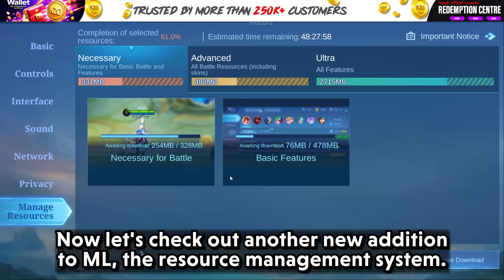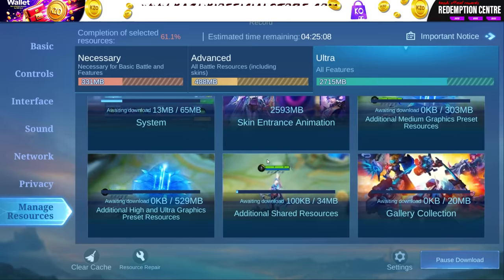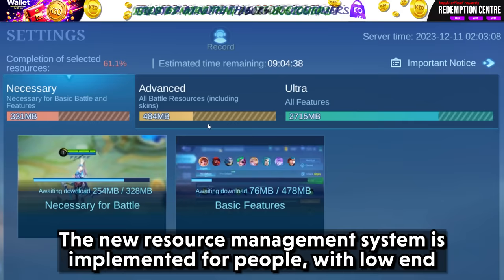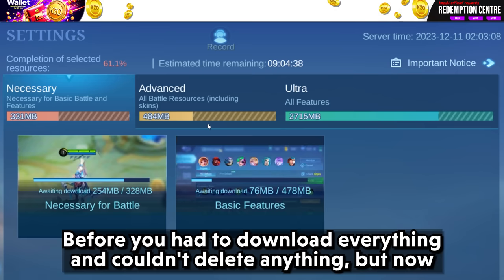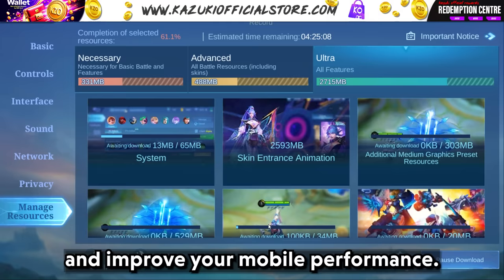Now let's check out another new addition to ML: the resource management system. The new resource management system is implemented for people with low-end devices so the game performs well. Before, you had to download everything and couldn't delete anything. But now, you can download only the resources you need to save space and improve your mobile performance.